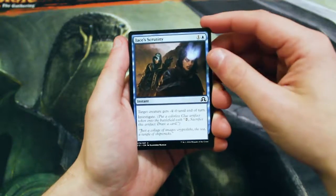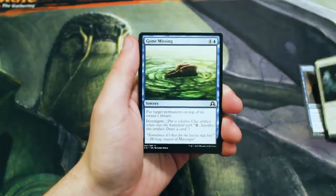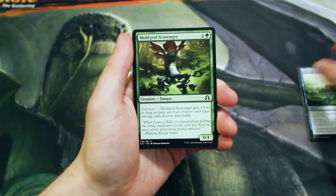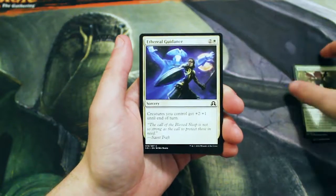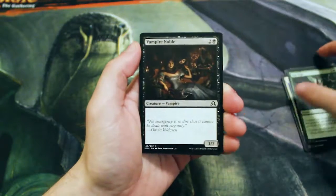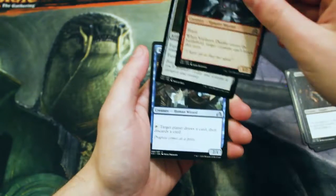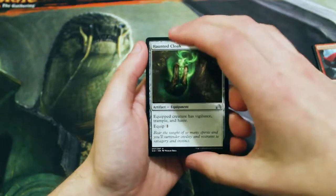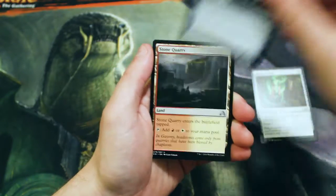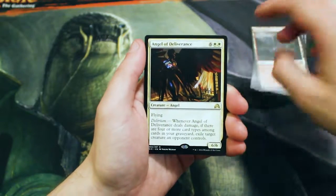We'll kick off our commons with a Jace's Scrutiny, a Dauntless Cathar, Gone Missing, Moldgraph Scavenger, Ethereal Guidance, Aim High, Vampire Noble, Voldaren Duelist. And starting off our uncommons: a Haunted Cloak, a Reckless Scholar, a Stone Quarry, and our rare Angel of Deliverance.